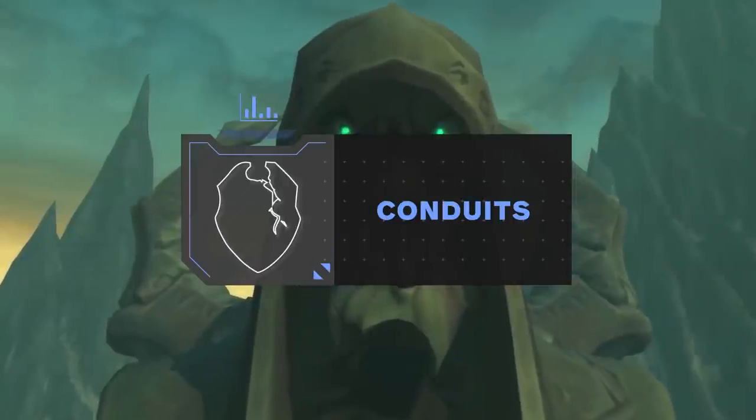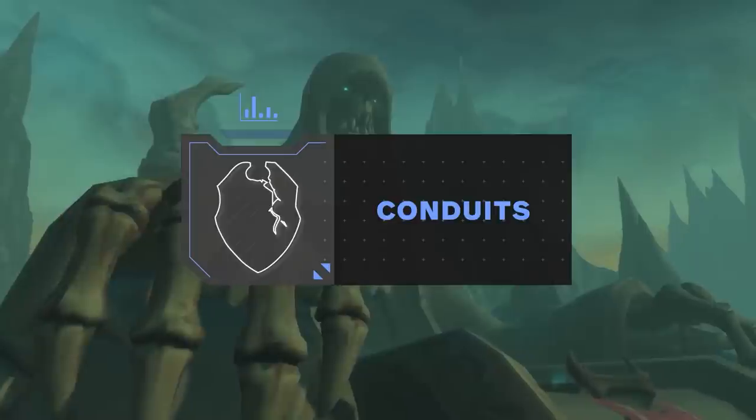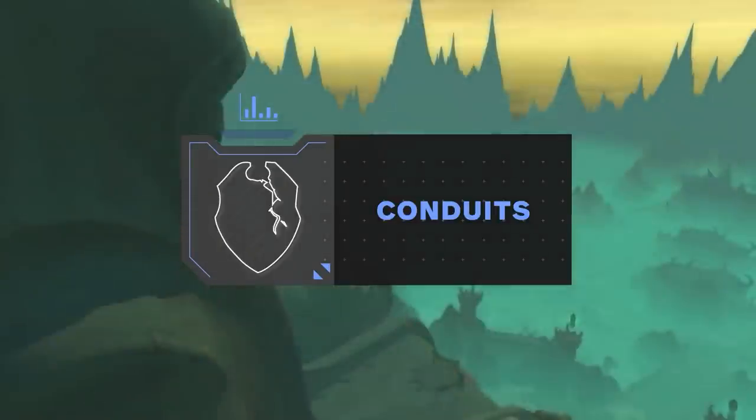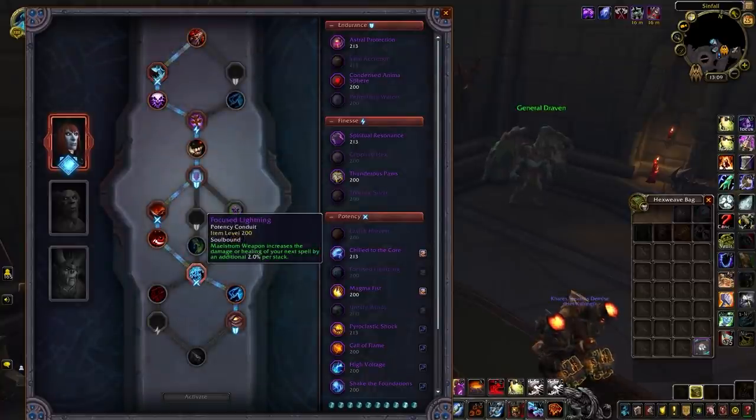The Soulbind tree choice also takes your conduits into consideration. Starting with Potency Conduits, being the most powerful conduits for Enhancement Shaman — they are definitely the strongest, having four powerful ones overall. Unruly Winds will be the one you want first, being incredibly powerful with the Doom Winds Legendary, making it a great conduit choice.